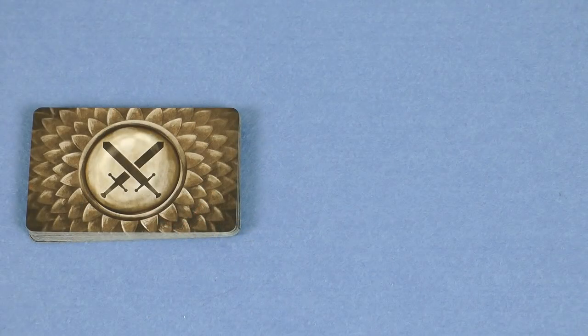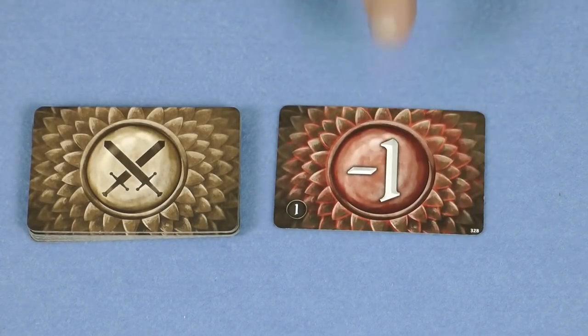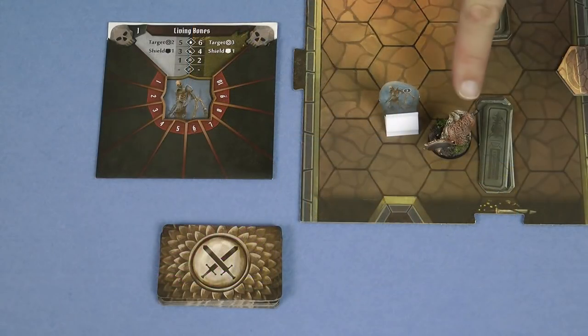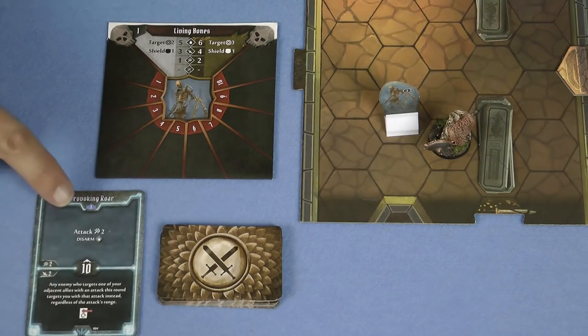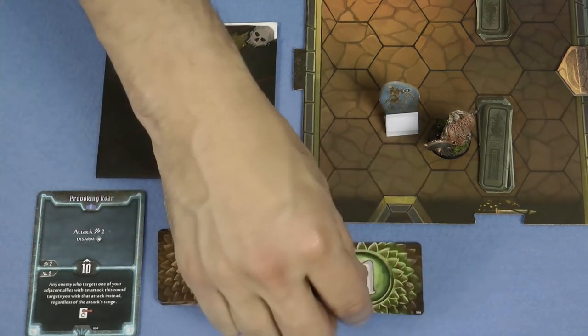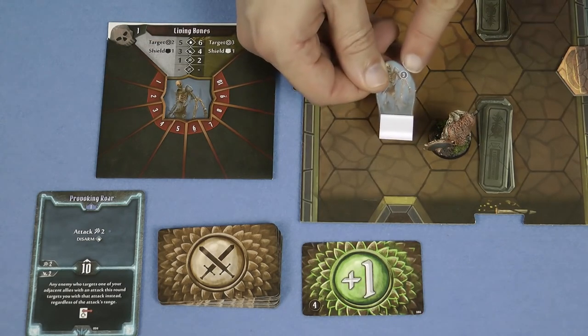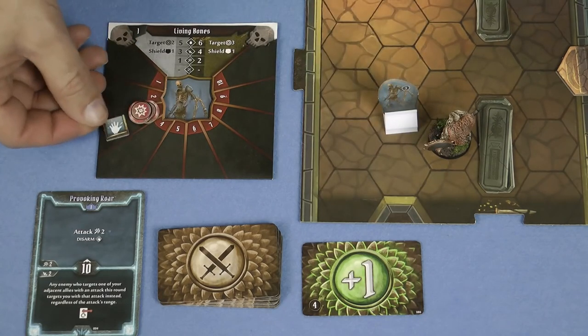Every time you make an attack you must draw one card from your attack modifier deck. Your attack value is modified by this card, so if my base attack was 3 I would only deal 2 damage if I drew a minus-1 card. One card in each deck does double damage, and another means the attack does no damage. If either of these cards are drawn then your deck is shuffled at the end of the round. For example, the Brute is adjacent to the Living Bones and wants to attack it. He plays Provoking Roar performing the top action — attack 2 and disarm. He draws a plus 1, that's 3 damage. However the Living Bones has shield 1, so that reduces the damage to 2. This is Living Bones number 3, so we place 2 damage onto the monster envelope along with a disarm counter.